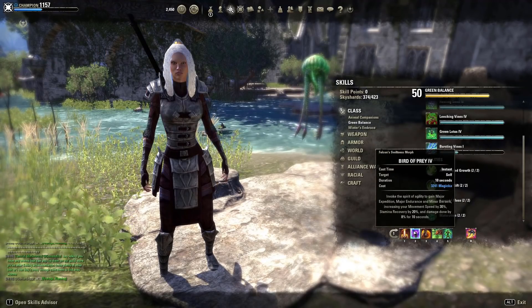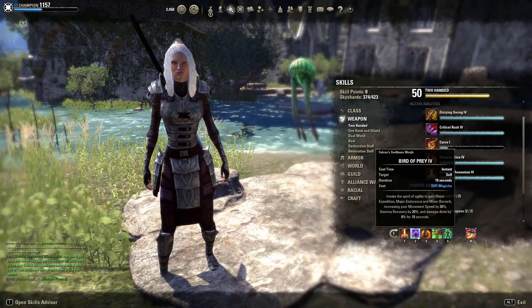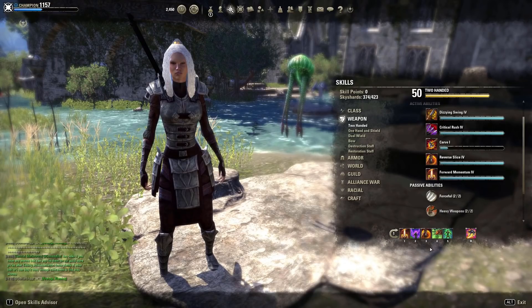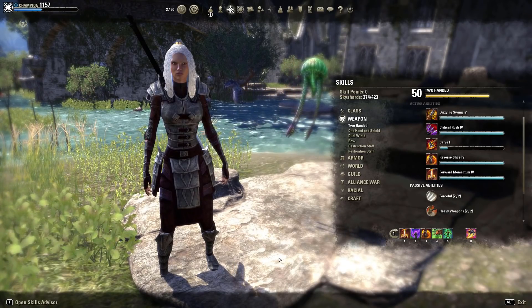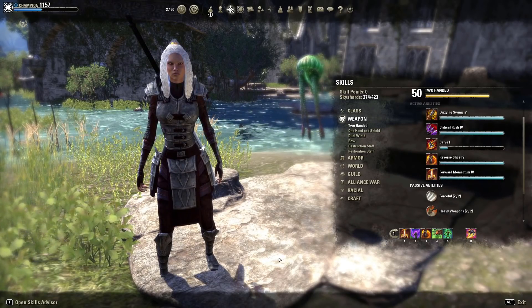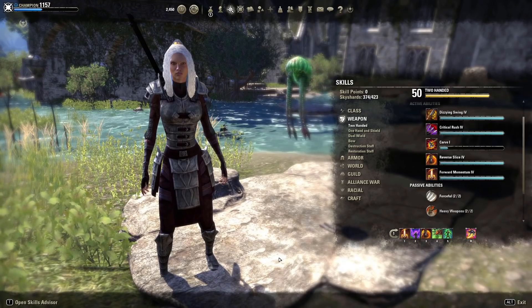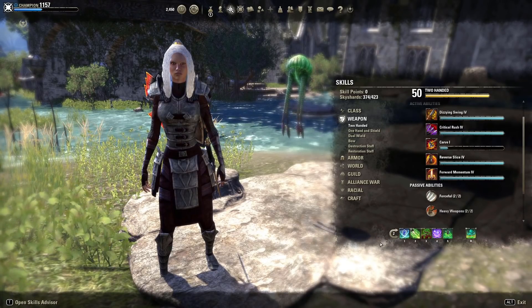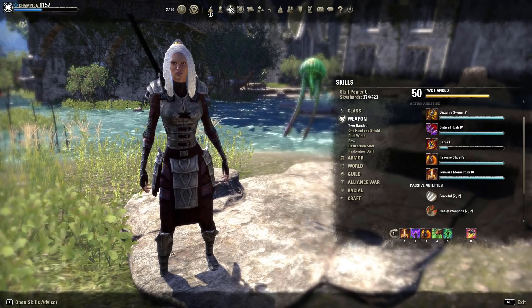On front bar I dropped the spammable for Bird of Prey. Personally, Uppercut is such a bad skill that it's not worth using, so I prefer having more damage on my Subterranean Assault and Dawnbreaker drops than pressure over time. In my opinion the spammable loss is not a huge deficit — you can't have everything. So in this build I'm dropping pressure over time for more healing with Leeching Vines and Green Lotus combined, as well as similar burst damage with Bird of Prey and Dawnbreaker.